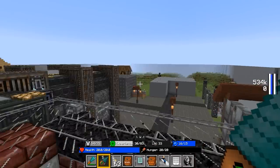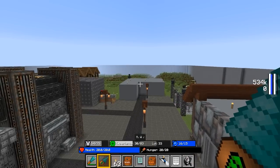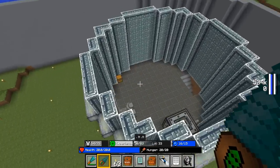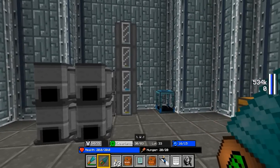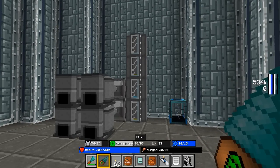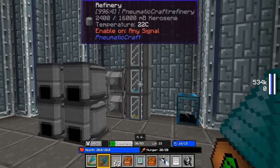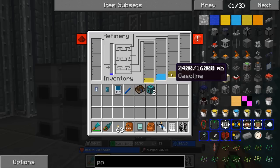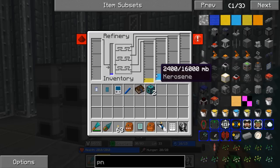Hey everyone, welcome back to Mod Life Season 3, episode 33. Picking up right where we left off with some PneumaticCraft. Last episode, we took 8 buckets of oil, placed it inside the refinery, and since then it has finished refining all of that into diesel, kerosene, gasoline, and LPG. Each of these fluids does something a little different depending on what we want to do with them.